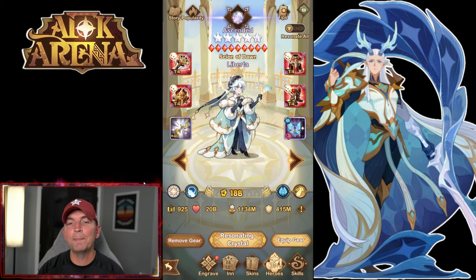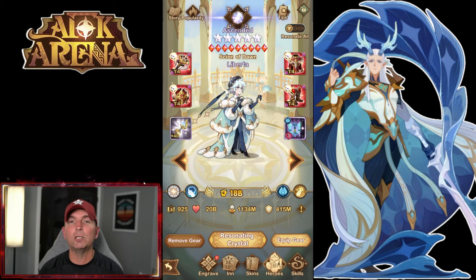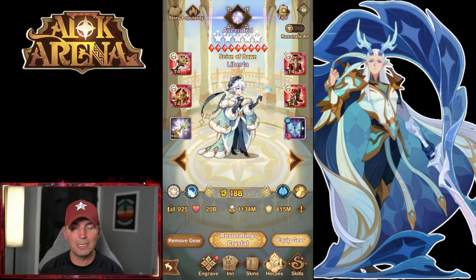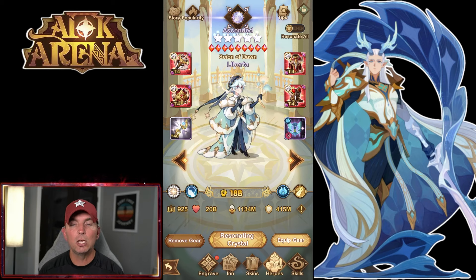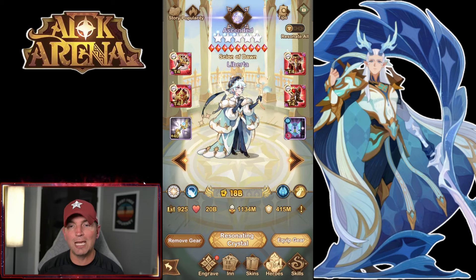Looking at our first hero in the top tier, it is Liberda. Liberda is the absolute highest utility hero in AFK Arena — used everywhere. There is not a game mode that does not include Liberda. Even on the PvP aspect, the damage this hero puts out is kind of crazy. Power creep hasn't really affected this hero. He is a support hero but also a primary damage-dealing hero.